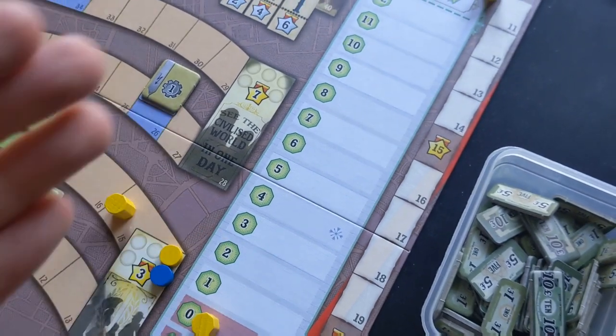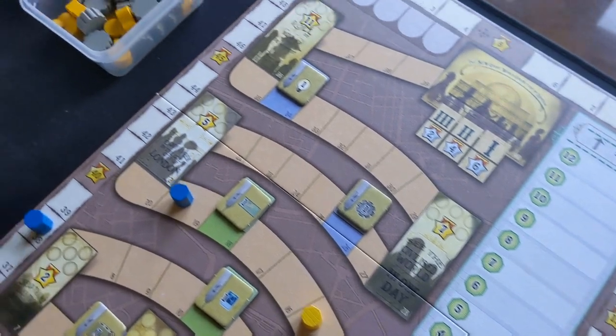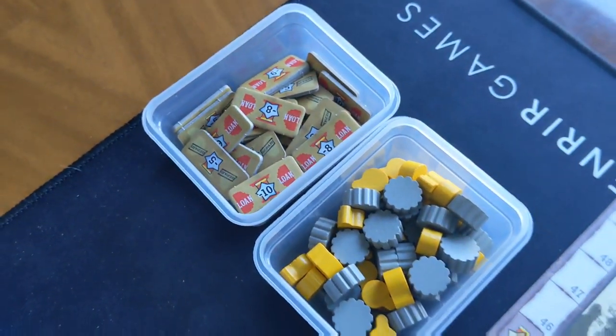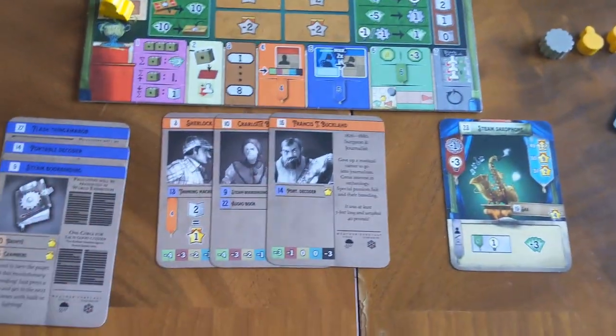You want to be making sure that you're as high as possible on that track because money in this game is extremely tight. You also have the resources such as these cogs and light bulbs, you've got these loan tokens, and you've got the money itself as well as all the different bits such as the cards.